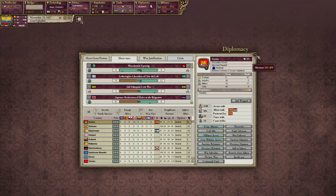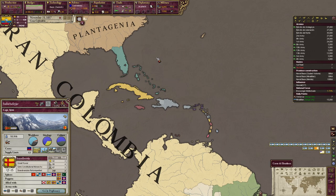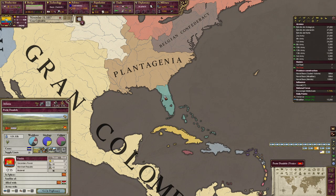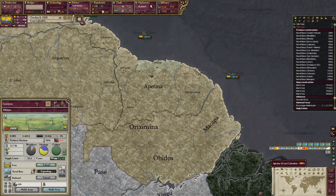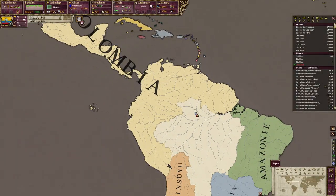Increase relations with Spain, Venice, and Scandinavia because you get decisions to buy the islands from them, so you can get all of Florida, Cuba, Haiti, Jamaica — all these places essentially for free. Also, build ports. Please build ports. You must build ports. Don't forget to build ports.